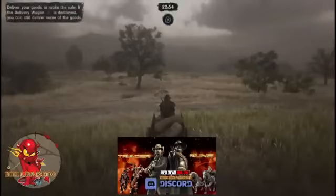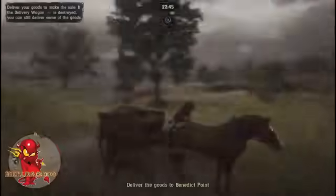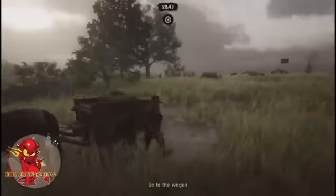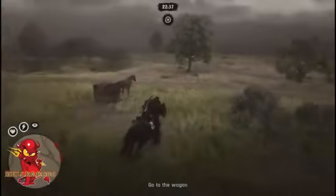Now, so you spawn in, call for your horse - love these servers. Come on, Slim - need to get a damn disability check on that horse.